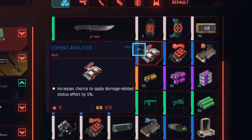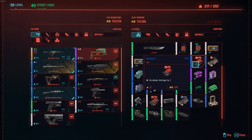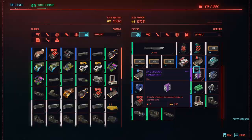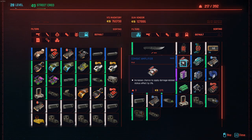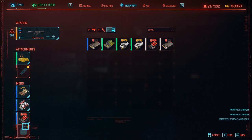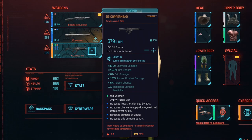There are quite a few rare mods here and they're all really cheap. Crunch increases damage by 7 — going to get that one for sure. Increase crit damage by 10% — I'll get that one. And I will use Combat Amplifier too. Going to hook all those guys up right now. This thing is an absolute beast — 379 DPS. We've got 360,000 eddies left to spend.